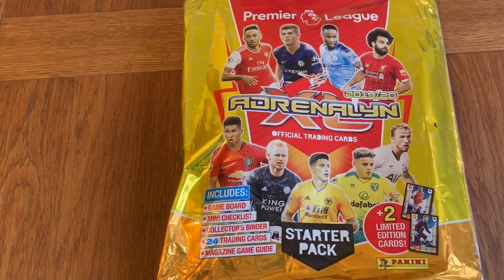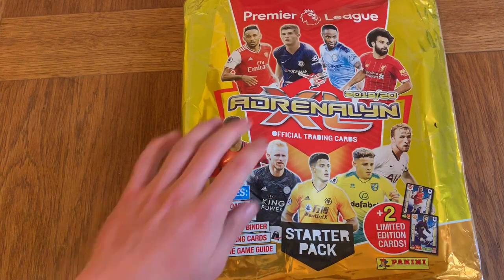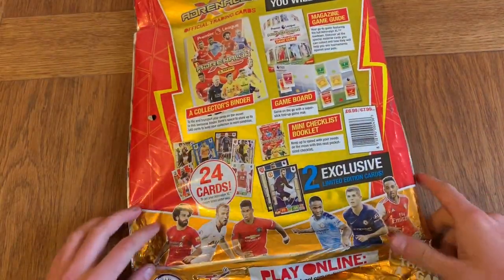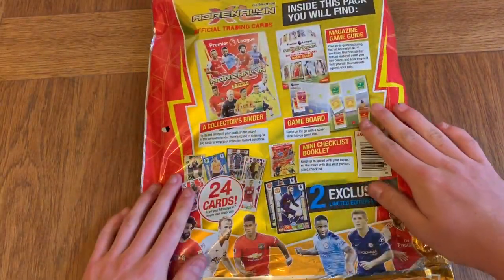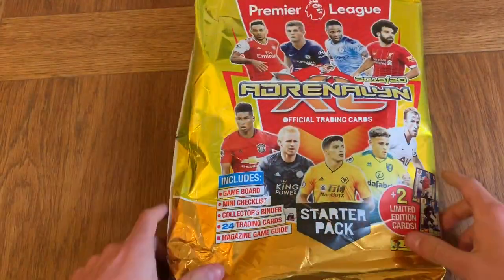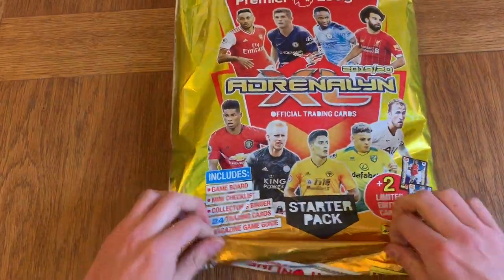Hello everyone, and today we're doing the Adrenaline XL 2019-20 Premier League Football Cards. We're doing a starter pack which we got sent by Panini — thanks to Panini for doing that. We've got two limited edition cards, game boards, a mini checklist, and a collectors buying the 24 cards magazine game guide. Here is the front and back of it. It tells you everything that you get in the starter pack, but let's actually find out for ourselves.